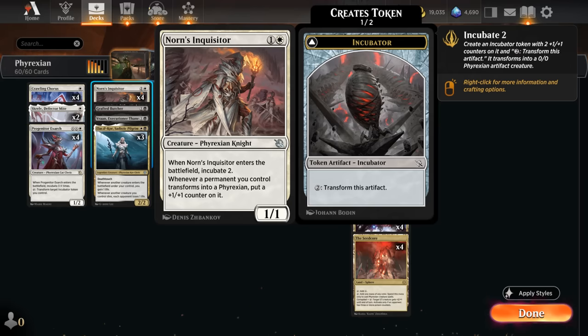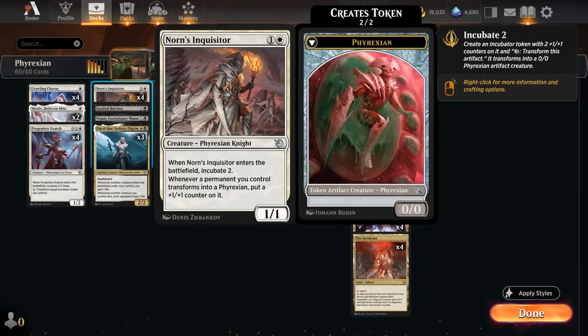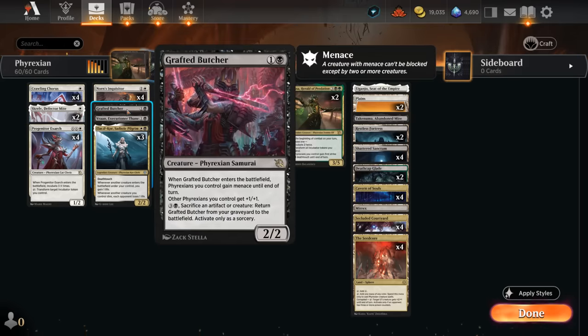One reason to play Exarch on turn 1 is if we have a turn 2 Norn's Inquisitor lined up. Norn's Inquisitor incubates two when it enters, making an incubator token with two +1/+1 counters. Normally it costs two mana to transform into a Phyrexian creature, but with Exarch we can do it right away. Whenever a permanent transforms into a Phyrexian with Inquisitor out, we put a +1/+1 counter on it — another triggered ability we can double with Roaming Throne — turning a 2/2 into a 4/4.